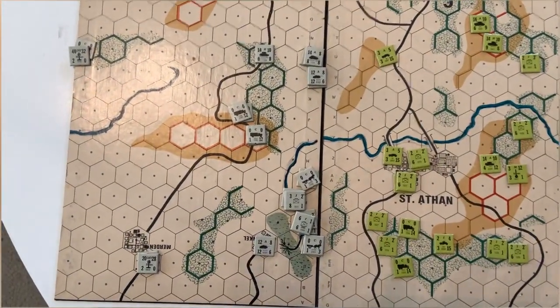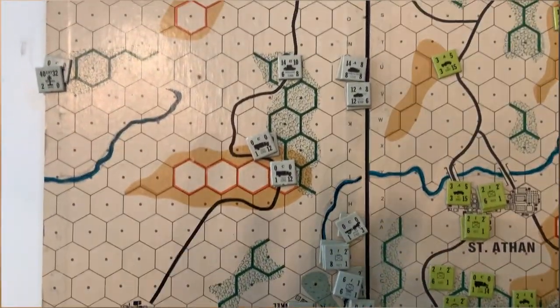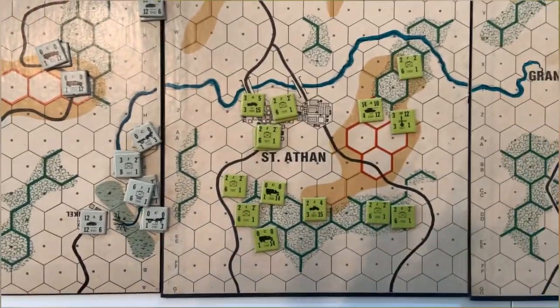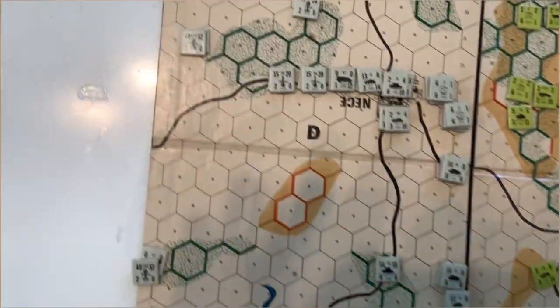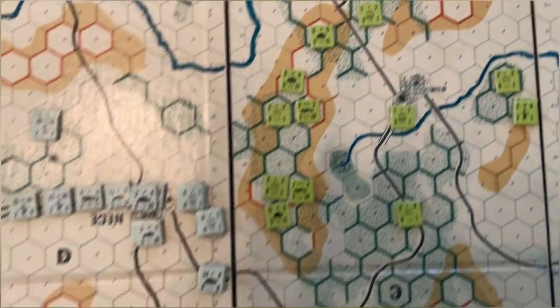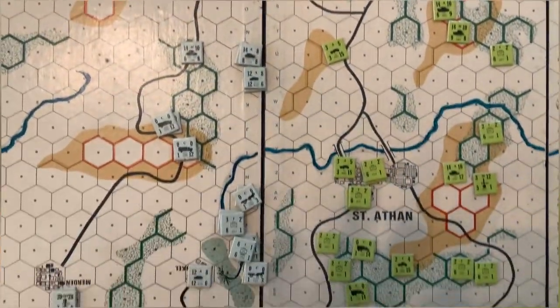Here we go — this is the initial deployment of the Germans. We're going to assume this is the south front of the board. We're going to focus on pushing through here and pushing through the middle, trying to cut out these units at the top so they won't be able to come through.